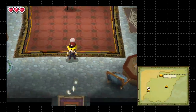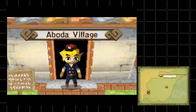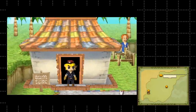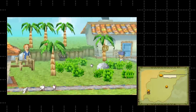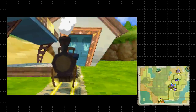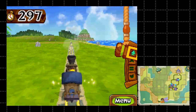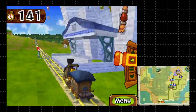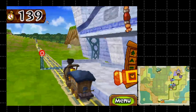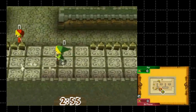First on the list was Zelda Spirit Tracks. This game features not only a big story mode but also a multiplayer mode with DS download play. It also has a neat anti-piracy measure: when you enter the tutorial where Link has to drive the train to the castle, the game will refuse to load the controls if it detects it's not being played on an official cartridge. However, the R4 Gold Pro knows how to account for this, because I was able to pass the tutorial with no problem. Download play works just fine too.